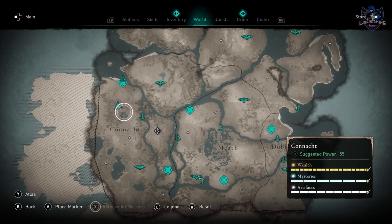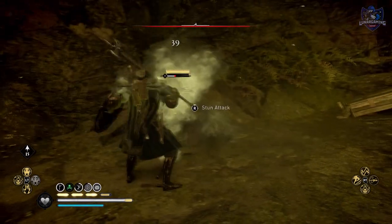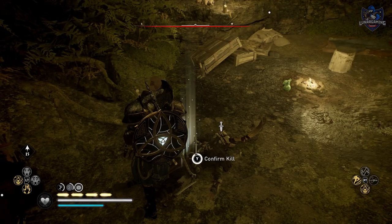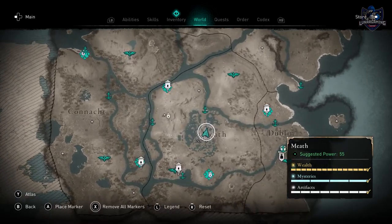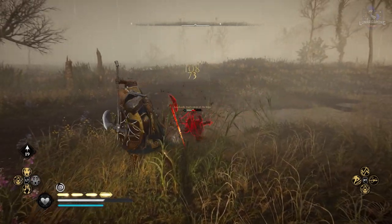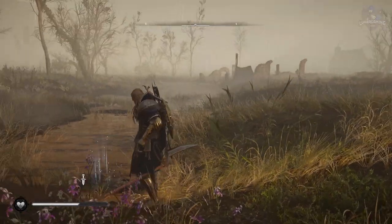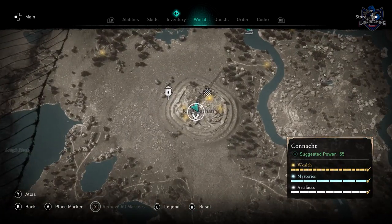Conlea, He of the Flames, is found in the Kesh Garand Mines in Karnakht. Another member is found wandering around the bogs east of Interroll in Meath. Conlea, He of the Flames, is also found in the Wraith Groghan in Karnakht, wandering around the town.